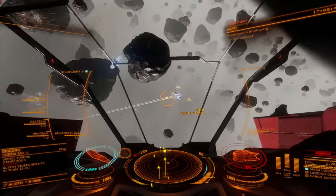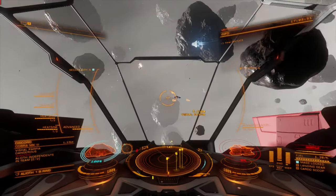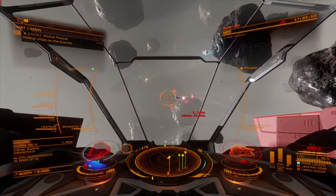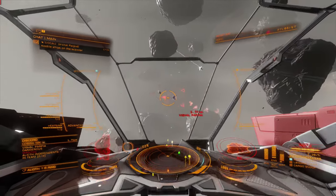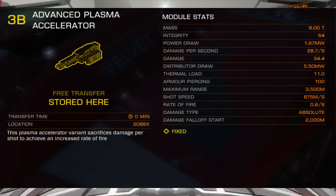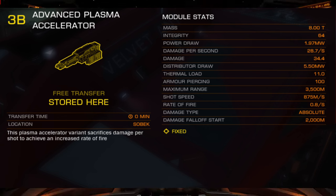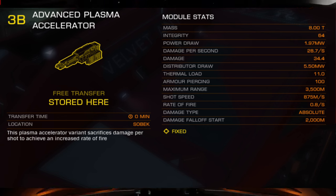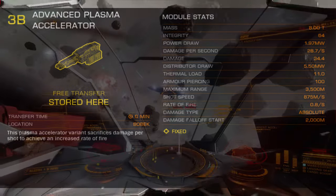The Advanced Plasma Accelerator, sometimes called the APA, is a PowerPlay variant of the Plasma Accelerator and can be acquired from Denton Patraeus. This weapon is only manufactured as a size 3 fixed hardpoint, and offers a slight increase in base damage per second compared to the standard Plasma Accelerator, but spreads this damage out across three hits.